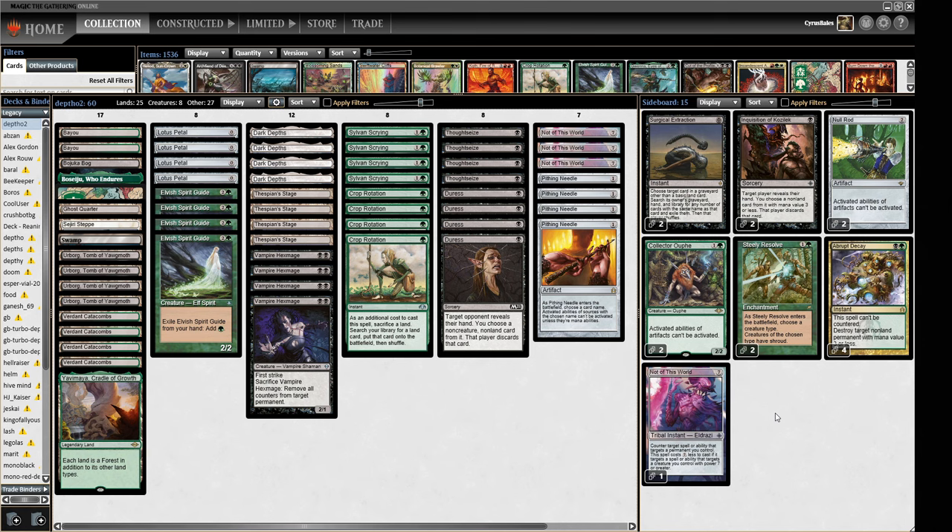Where does this deck sit in the meta right now? It's not too bad against the top four decks. It's favourable against Grixis Tempo, roughly even against Blue-Black Scam depending on the hand, and the Painter matchup is pretty good for us — we're not playing into their main-deck Pyroblasts, and though they can board in Blood Moons, we're very good against those with Abrupt Decay, basics, and four Null Rod effects. The fourth top deck, Green-White-Black Depths with Night of the Reliquary, absolutely smashes us — that one is very hard for us to beat.